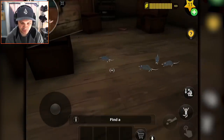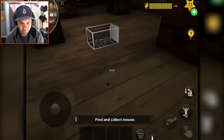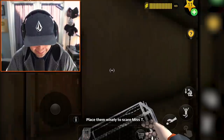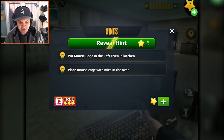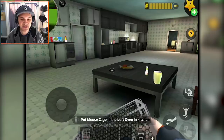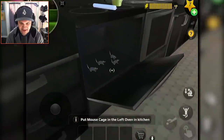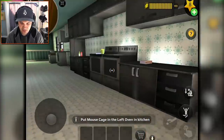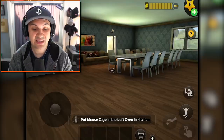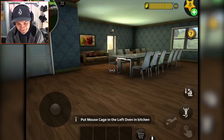I dropped the trap and we caught three - four mice. Now what do I do with them? Place them wisely to scare Miss T. I gave in and used a hint - put the mouse cage in the left oven in the kitchen. Why the left oven? Was she making a cake in there? I don't quite understand that, but we've done it. This level was really, really hard to figure out without using the hints.